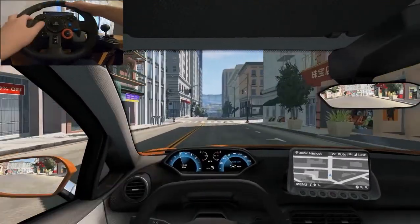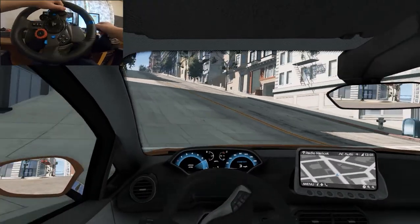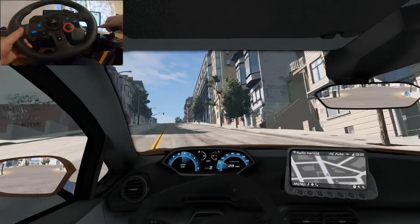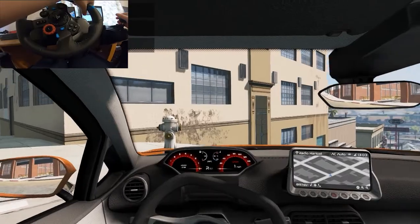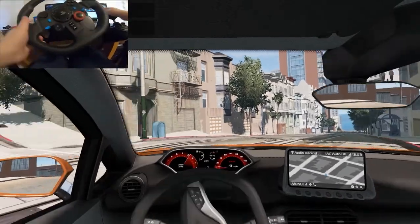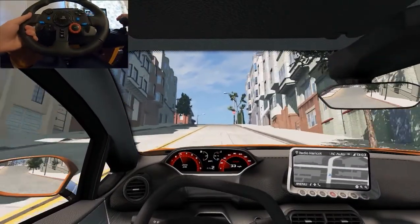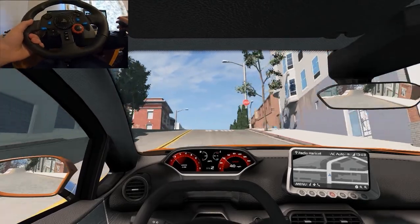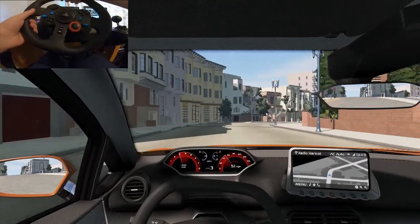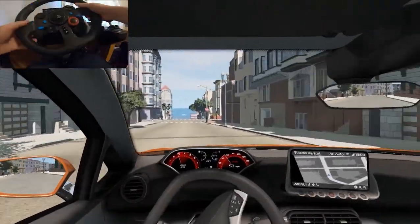Okay, that was a not bad drift. Let's see how this thing does in the corners because we got a sharp turn coming up. We're going to try and get as much speed as we can and throw it into the corners. 40 up that hill — not bad. It's very good.